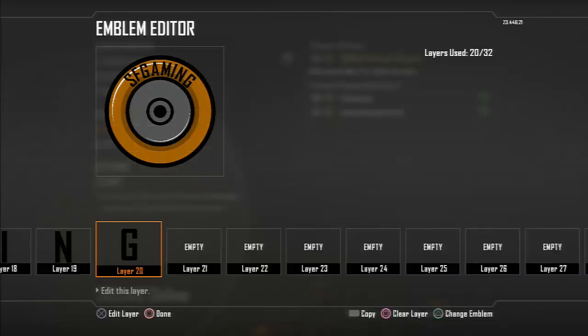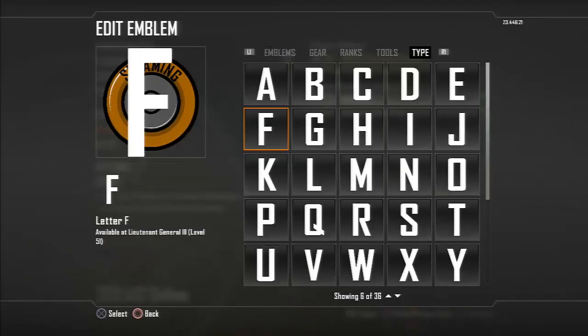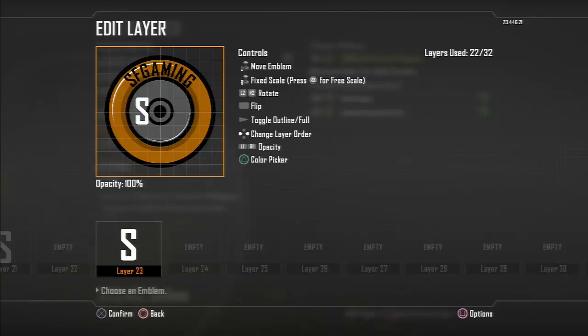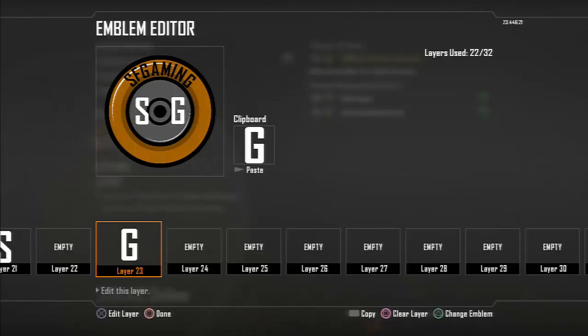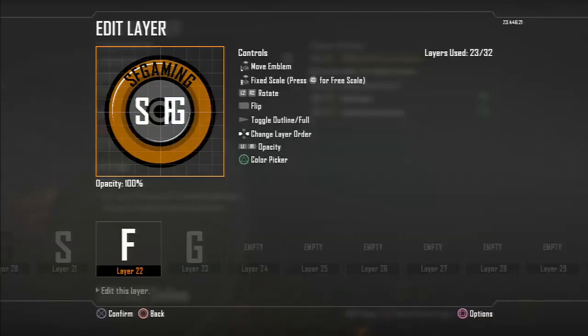You need to put SFG in the middle — S, F, G. Right next to the F where it always was. Make that a bit larger, do what you want with it.